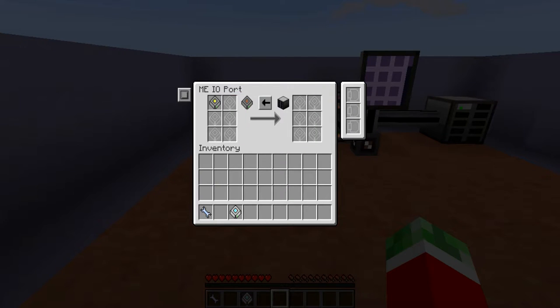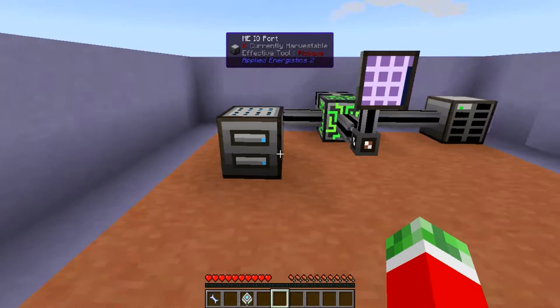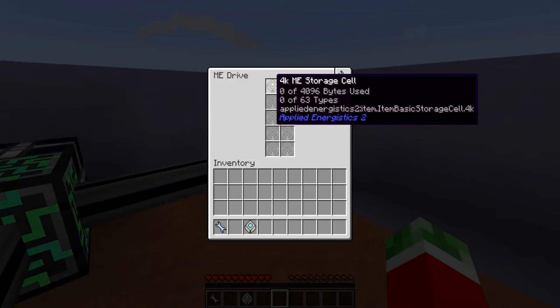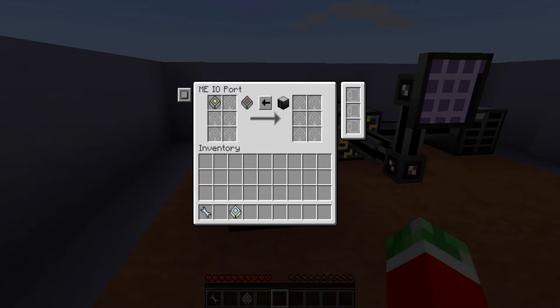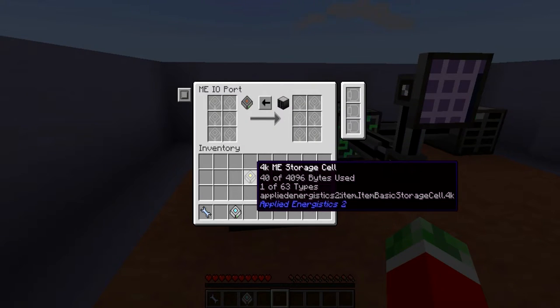As you can see, it emptied the drive right here into this 4k cell. This drive is currently empty — the terminal doesn't have access to anything anymore because it technically is empty. And these items are currently stored on the 4k storage cell.